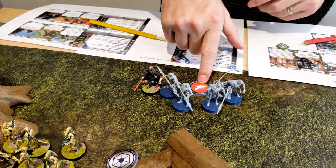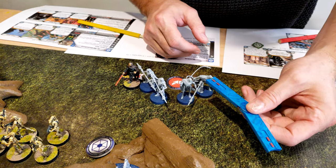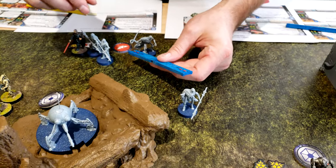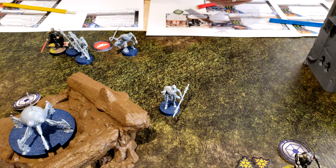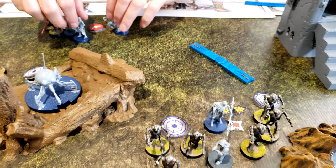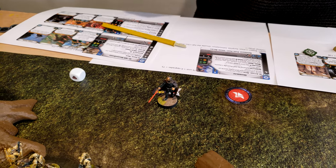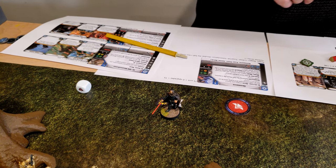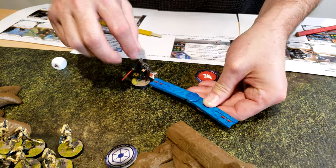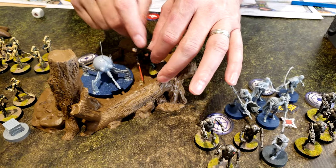I'm going to activate this unit of Magna Guard — have them move up here to support the B2s. My last unit is Dooku. He has a point of suppression — I'm not going to roll it off, which gives him one action. Actually he's fine — suppression doesn't take away actions at that level. He's going to move up here, stay in cover, and be within range one. End of round one.